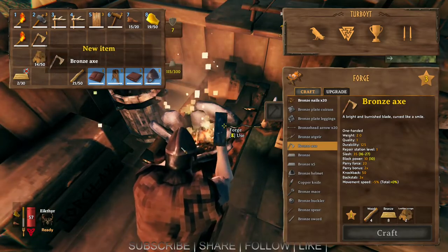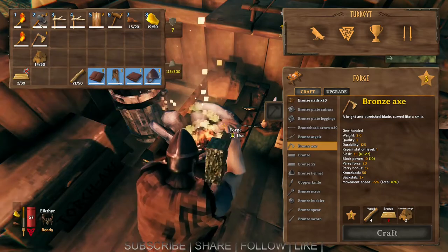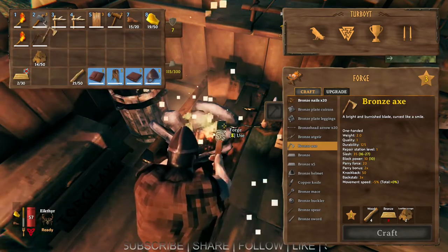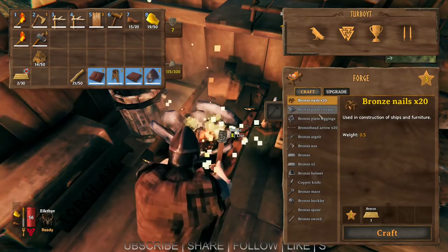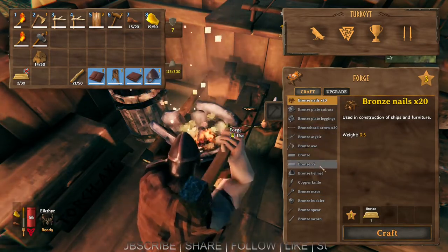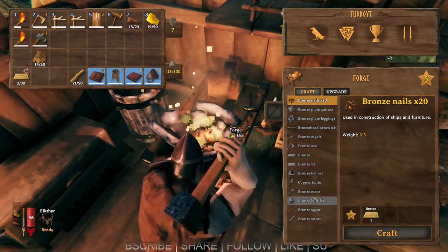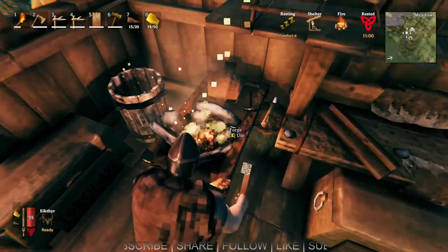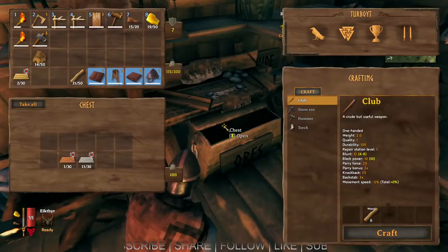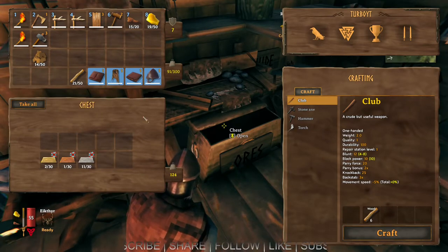See what that unlocks. Okay, new item: bronze axe. Okay, didn't actually unlock anything, but that's fine. It's much better than the stone axe. We can make nails — I'm not sure what those are for yet. I want to make also the bronze mace, so I need eight more bronze for that. So I'm going to have to go do a little more farming, and then we will come back and make some more of that stuff.